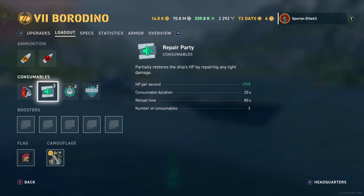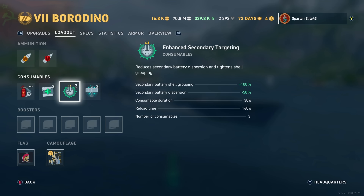The heal is very good — it heals 719 per second for 20 seconds. You get three of them stock, so if you go with a brawler build you get that up to five, and you have five nasty heals, taking this thing into contention for one of the nastiest tier 7 battleships out there.